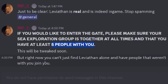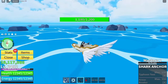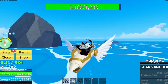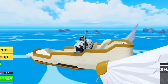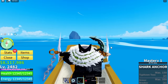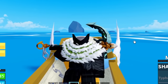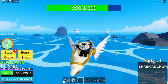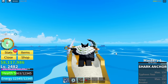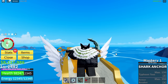You only need five people with you — this will be tweaked soon, but right now you just can't find the leviathan alone. You do need to have five people with you at all times to actually go to the leviathan. The boss is located at the winter dimension, the gate where you fight it. Also, I believe that everybody does have to be marine — that was one of my big mistakes. I found the snow dimension so many times but all of us weren't marine, and apparently you do have to be marine. I'm not 100% sure that's confirmed, but that's what basically everybody is saying.